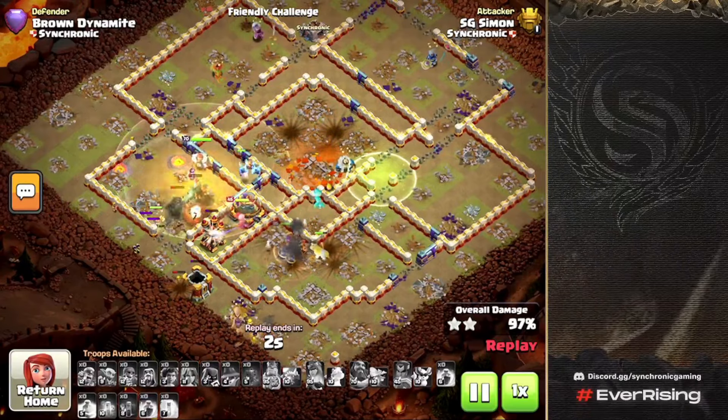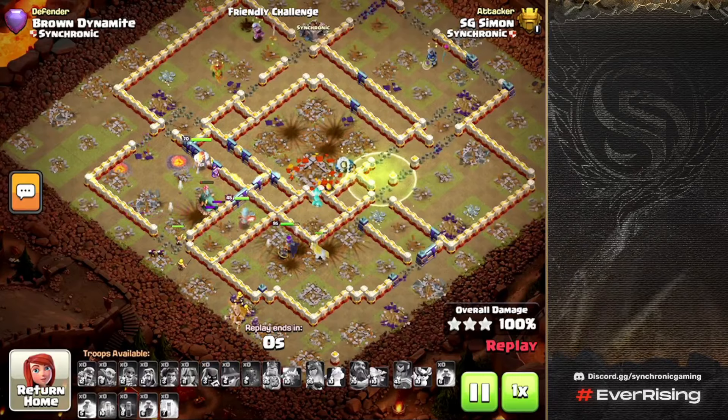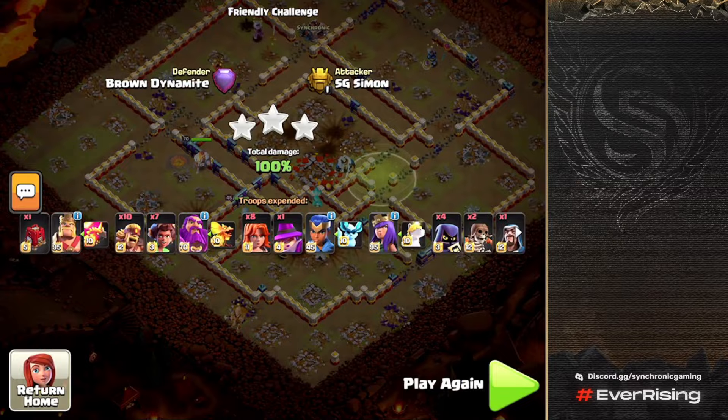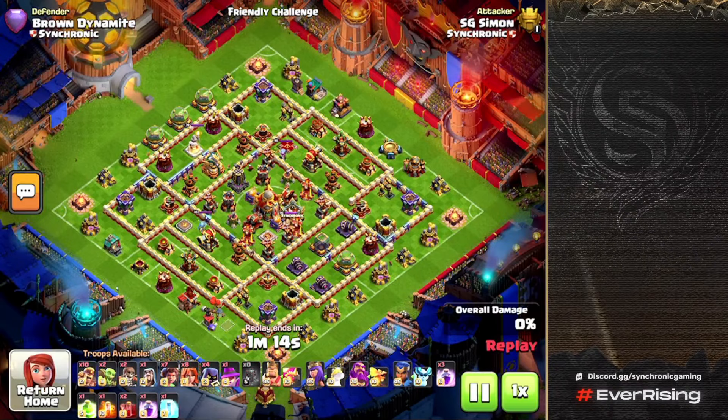To summarize: keep the Clan Castle troops away from your Root Riders by pulling them with either heroes or the Siege Barracks itself, and you'll have a much easier time getting the job done. Now on to the second attack, which is a little different — it's a double poison ring base.